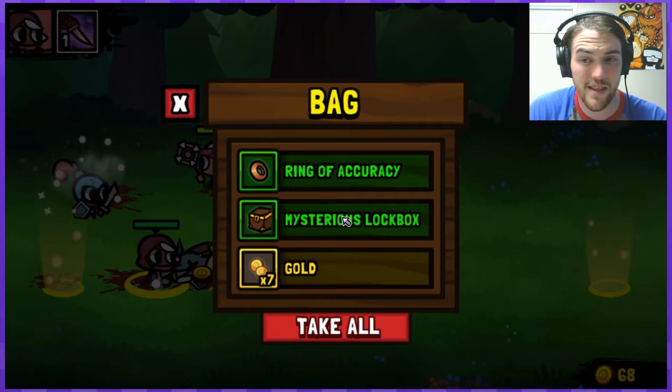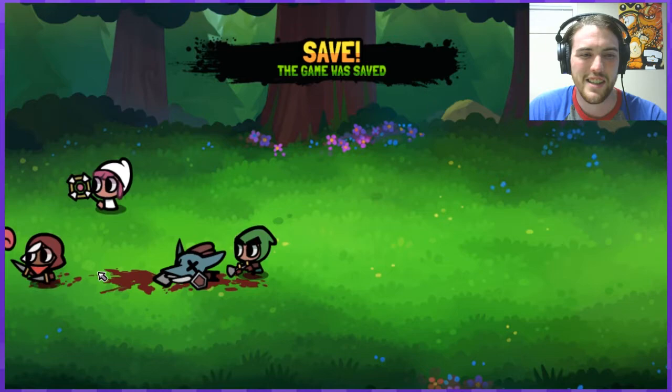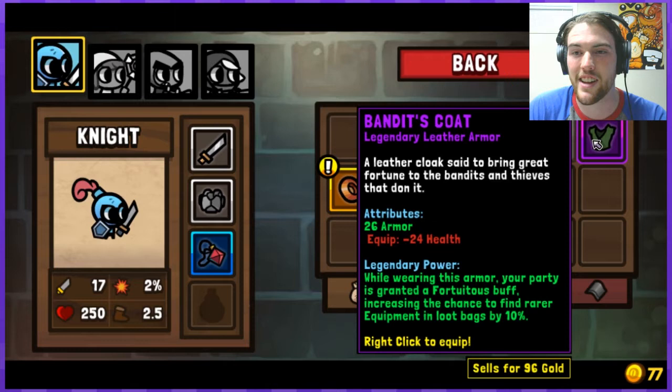Critical strike chance — tightly locked box. Upon shaking it you can hear something rattling around inside. Right-click to unlock with a mysterious key. That's the thing I bought — I spent literally every dime I had on it. So now we gotta go see what it is. Awesome — the Bandit's Code, legendary leather armor! Look at that.